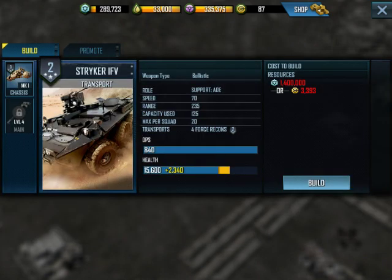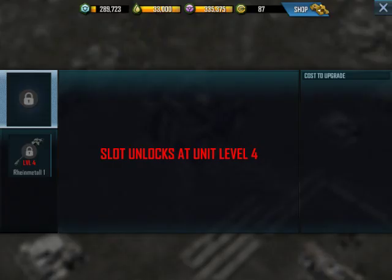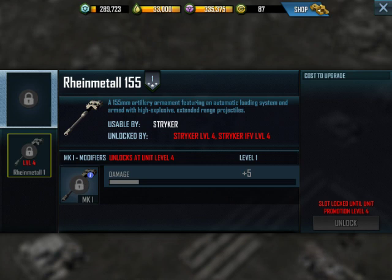One other super interesting thing about this vehicle: its Mark I chassis is the same as the other light vehicles — it just increases health. But if you look at the main gun modification, it is a 155 millimeter artillery armament featuring an automatic loading system and armed with high explosive extended range projectiles. Do you guys realize how big a 155 millimeter projectile is? There's nothing in this game right now that shoots a 155. I haven't looked at the T14 Armata and the Merkava — those may shoot something similarly sized. But to give you an idea, the Abrams shoots a 120 millimeter projectile. So with this equipment on your Stryker IFVs, your Stryker is shooting a larger round than your heavy tank. Pretty ridiculous — it's a massive round.